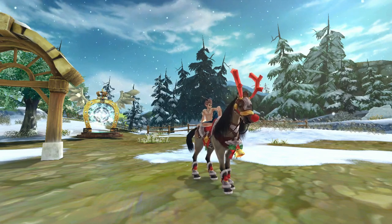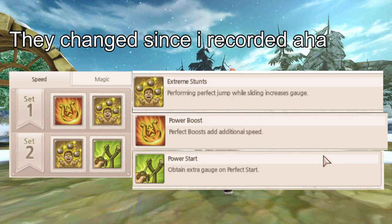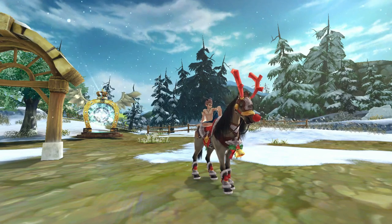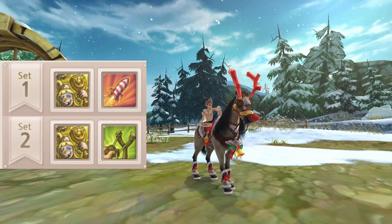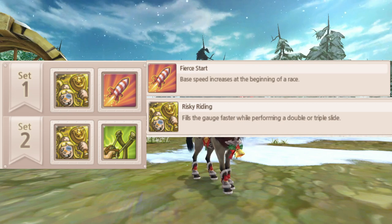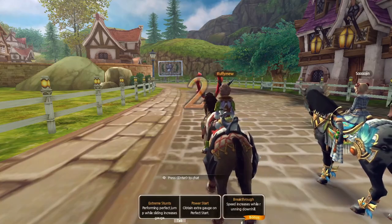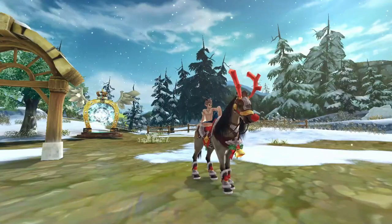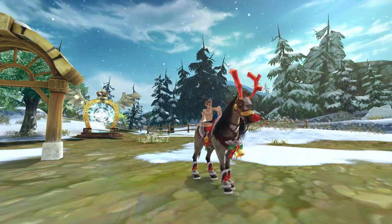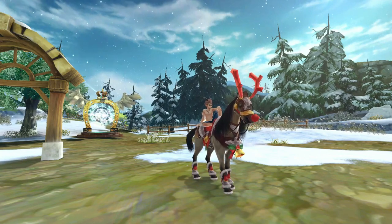A lot of players don't realize that skills exist, and yet they can be very OP in Speed. There are many good Speed skills to choose from and a lot of the good ones are unlocked at low level. The ones I use are: Fierce Start, which increases base speed at the beginning of races; Risky Riding, which fills the gauge faster while doing a double or triple slide; and Power Start, which gives you two boosts if you do a perfect start. My advice on skills is to have one skill that boosts you at the beginning of the race to get an early lead, and something else that improves your gauge or speed during the race. Mess around with these and use the ones that feel best to you.